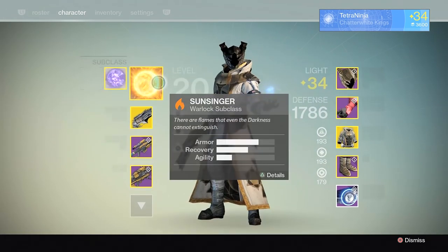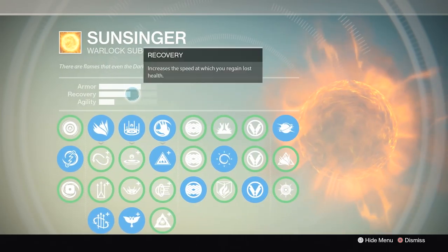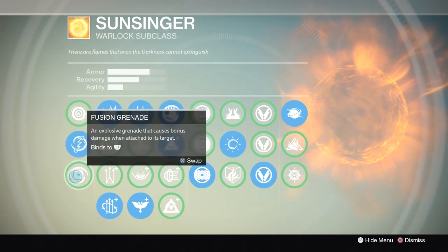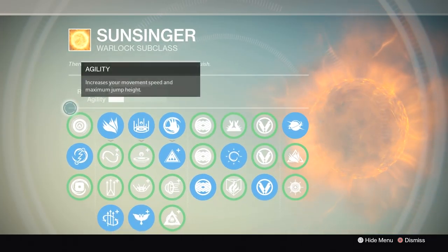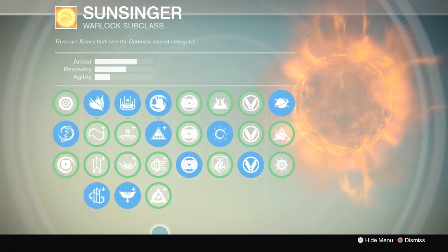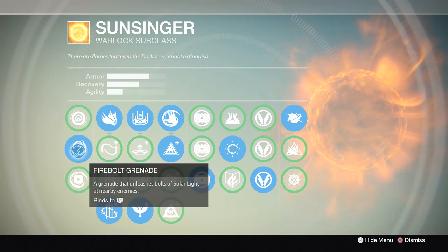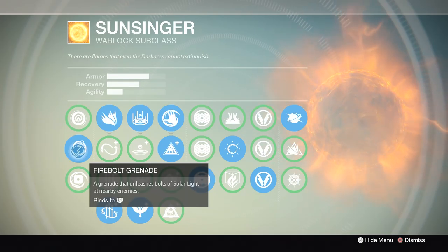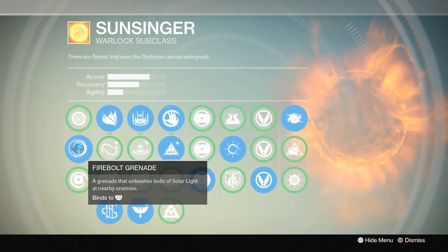Let's move on to the Sunsinger class. What makes it deadly is its grenades — they're off the charts good. Use the Fireball Grenade — that's pretty much all I can say. Some people use Fusion Grenades in slower game types like Elimination or Skirmish, but in general people don't let you stick them, and you're usually approaching the other group slowly. The Fireball Grenade is an instant hit — unlike Axiom Bolt, if you throw it anywhere near the enemy it automatically hits them, so I feel it's almost non-negotiable.